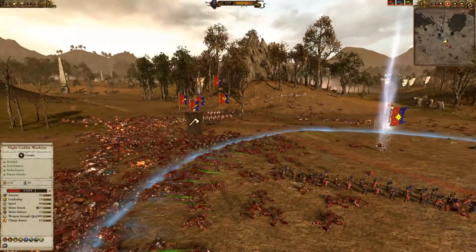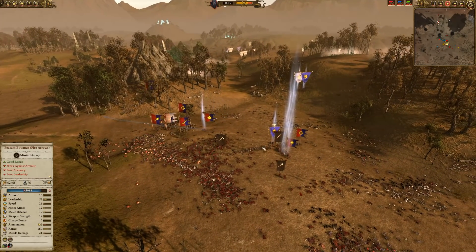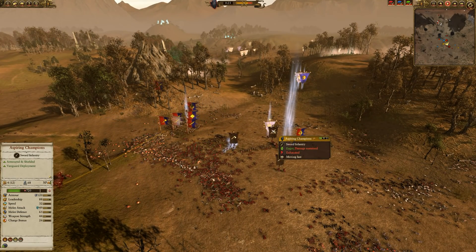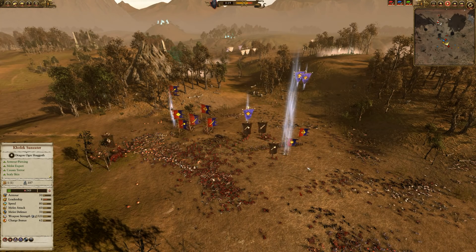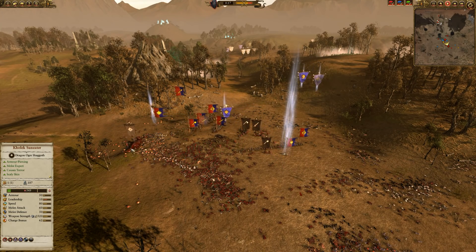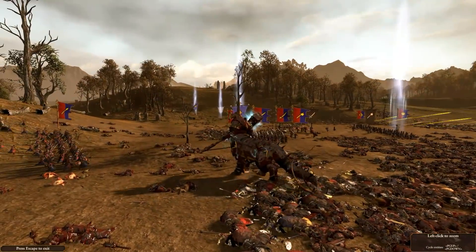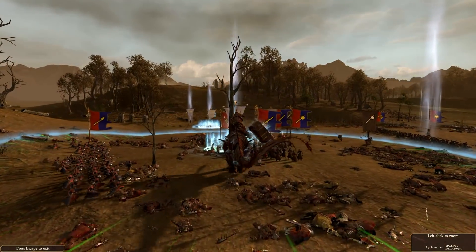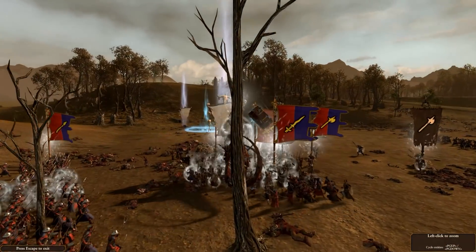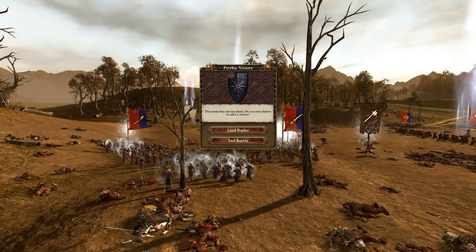The Goblin Warboss is chasing the Fey Enchantress, who's reducing his health just by being nearby, but he's got nowhere to go - too many units around him. He can't catch her and that pretty much spells the end. It was a good fight - all players seemed to know what they were doing and every army was proficiently built, apart from the goon squad nonsense of eight characters against our two. The Goblin army lacked armor-piercing so the Greenskin player picked that up with lots of Black Orcs, which is why they complemented each other well.